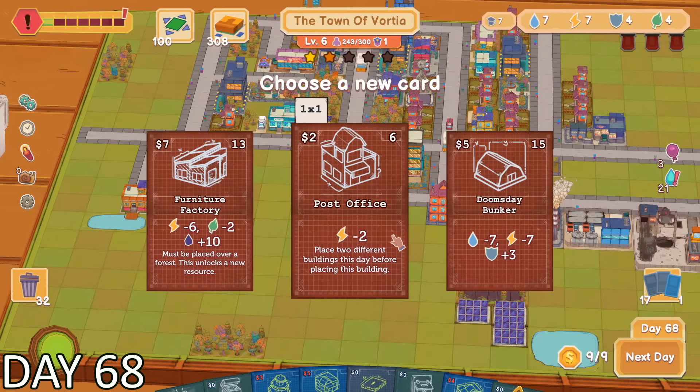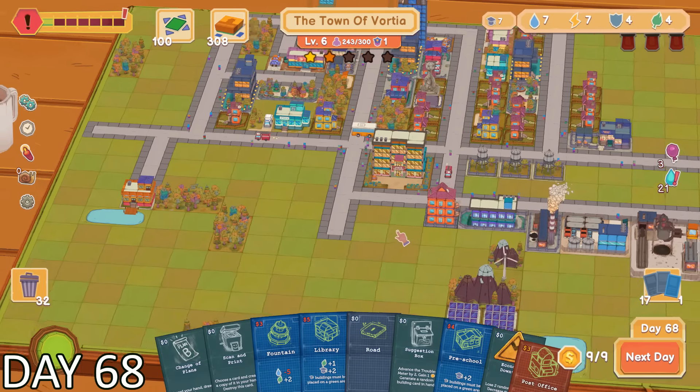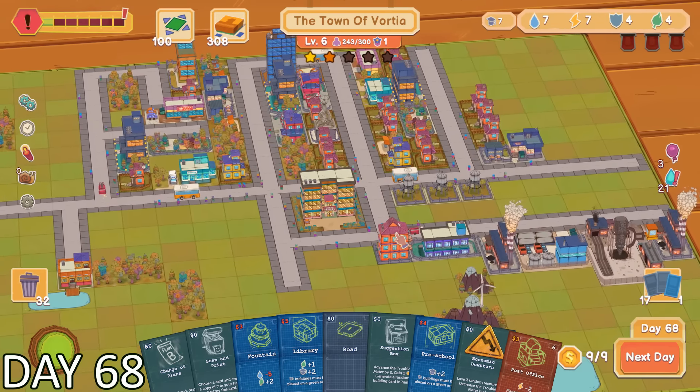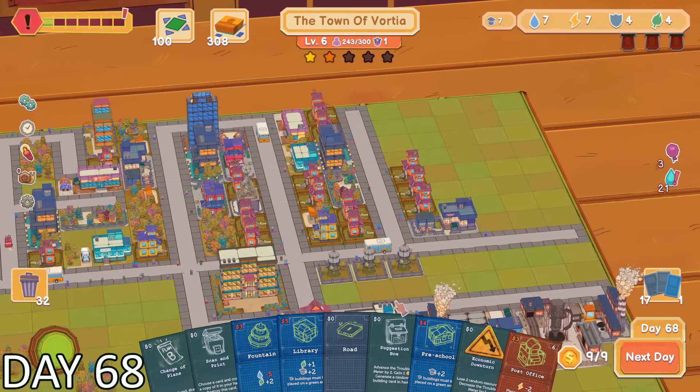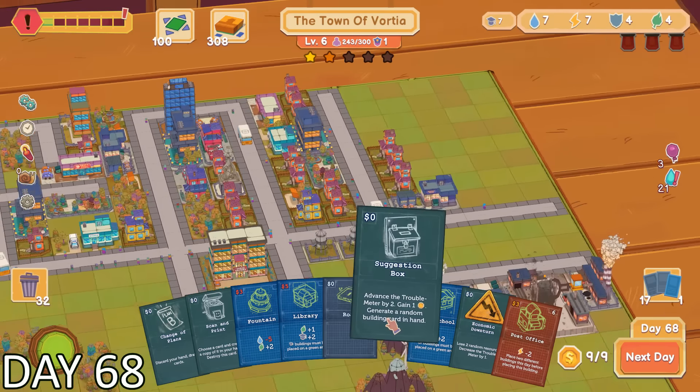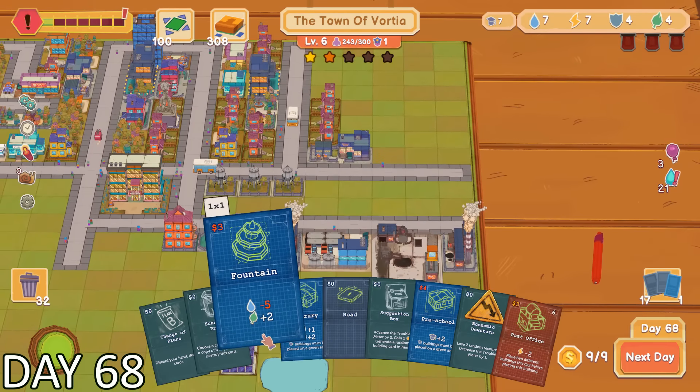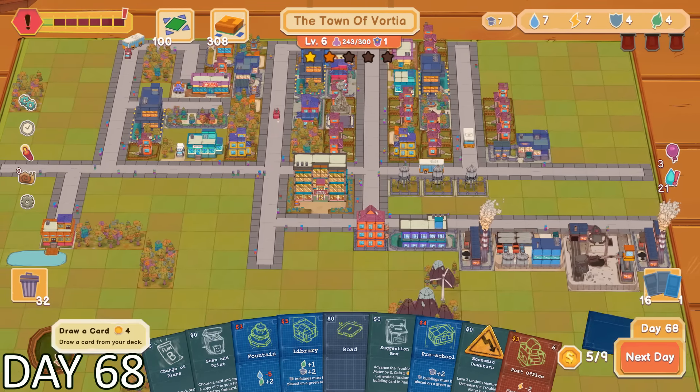Quest card time. As I looked over my potential options, I completely avoided one that introduced a new resource. I don't really know what that resource was, but I was already managing 5 and I didn't want to take on a 6th one so soon. The quest that I did take on was just to build a post office. This wasn't that hard as it only consumed 2 electricity from my supply.